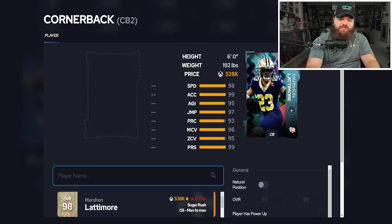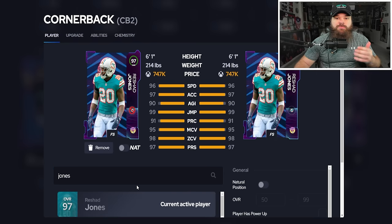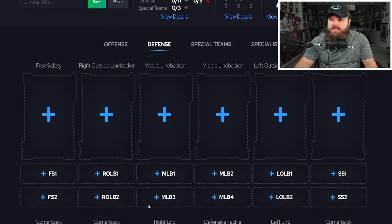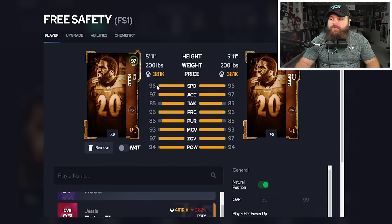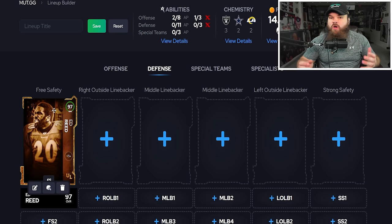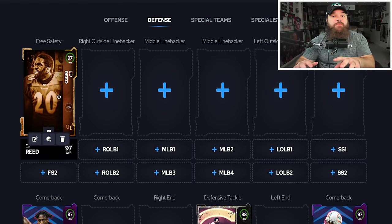At CB2, playing Rashad Jones out of position — he's six foot one. This is a spot where a six foot four or six foot five option could justify spending more AP, since height matters a lot in zones. He gets deep out and mid zone for one AP — that's seven of eleven AP. At free safety, Ed Reed: 96 speed, 97 acceleration. People were discounting his speed, but this guy flies to the ball. He gets deep zone and mid zone for one AP total — eight of eleven.